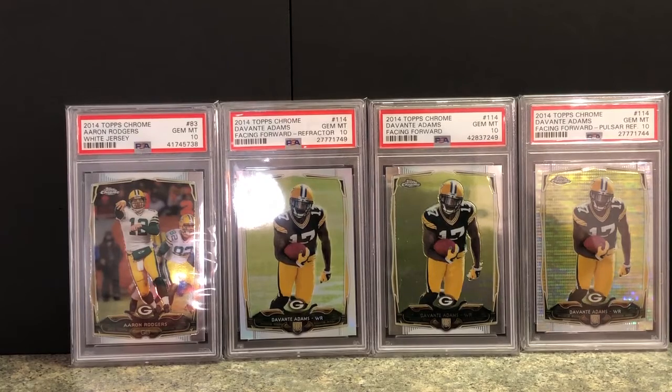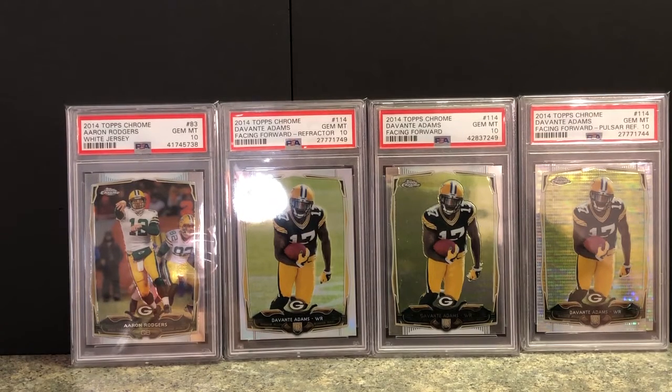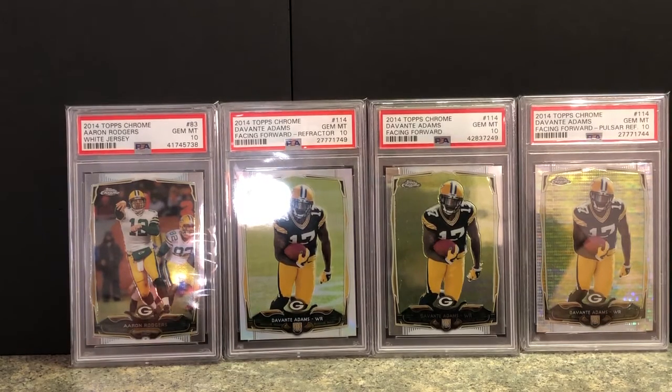Hello everyone, it's Badger Jeff coming to you for another video. Today we're going to look at 2014 Topps Chrome — one of my favorite boxes I've opened since getting back into collecting. Watching over us in the background today is Rogers in the white jersey. Got three Devante Adams rookies — the refractor, the base, and the pulsar — all in gem 10s. I enjoy opening this box looking for some Aaron Donalds, some Khalil Macks, and any Packers we can get.